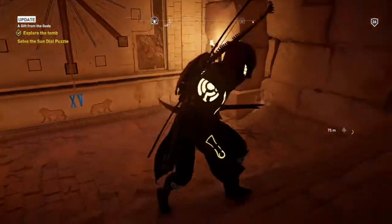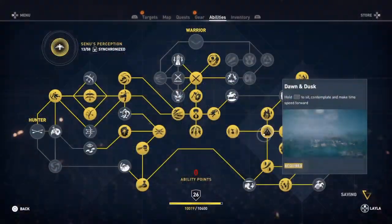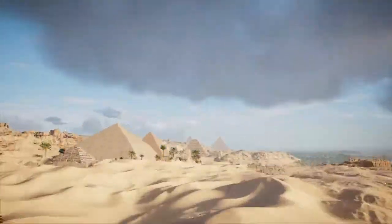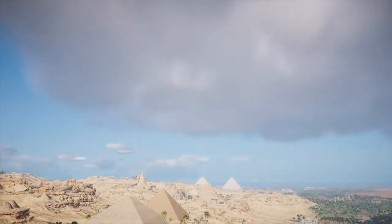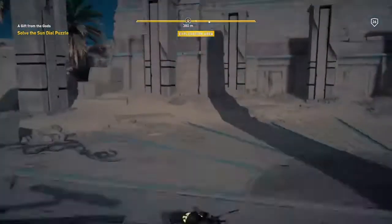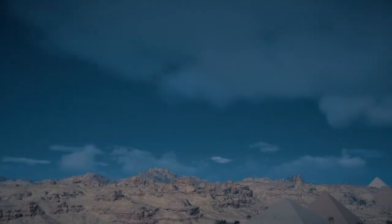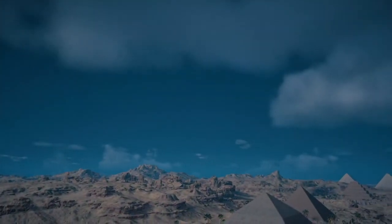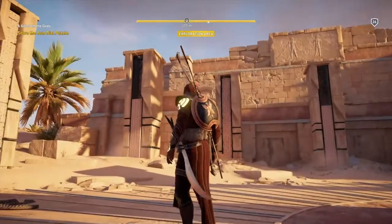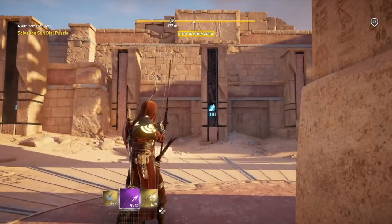Next, head out of the tomb and go to this location. Once there, you'll want to use the Dawn and Dusk ability twice to speed up time until morning. Once you've done it twice, you'll notice that these three columns will open up, revealing three crystals. Shoot each crystal in the order that I do.